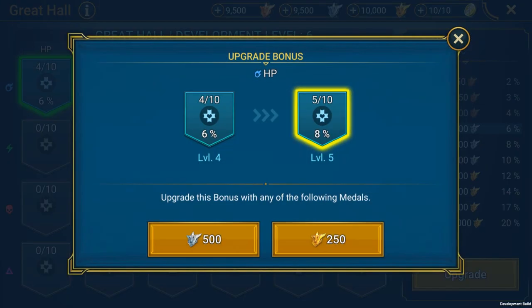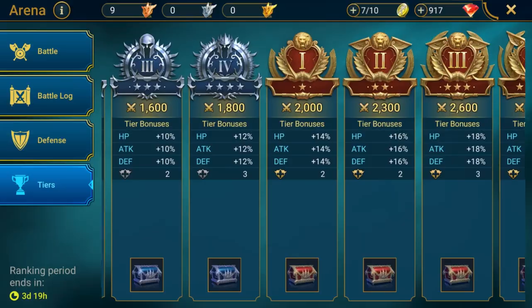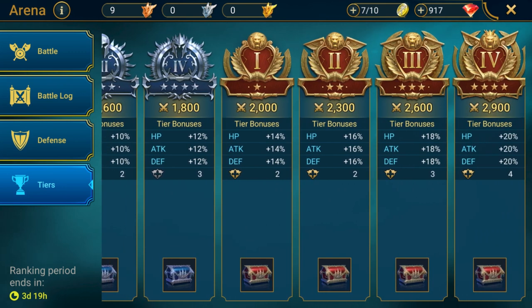The conversion rate is simple. One Gold Medal is worth 2 Silver or 4 Bronze, while one Silver Medal is worth 2 Bronze. But you can't trade up. You can't unlock bonus levels 4 through 6 with Bronze Medals, for example. So if you want to upgrade to the max, you need to fight your way to the top of the Arena.